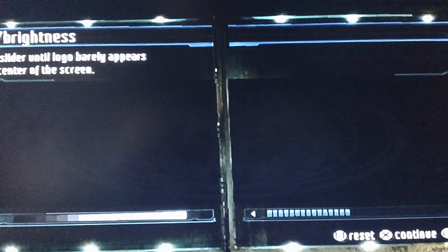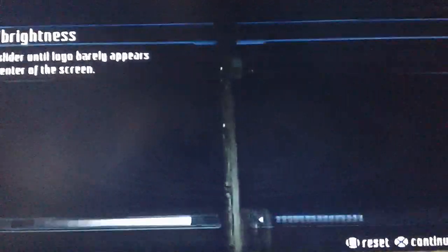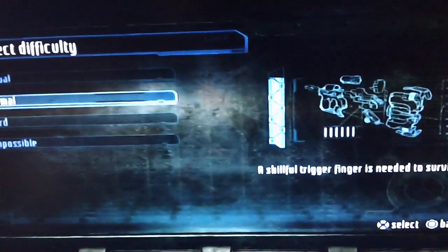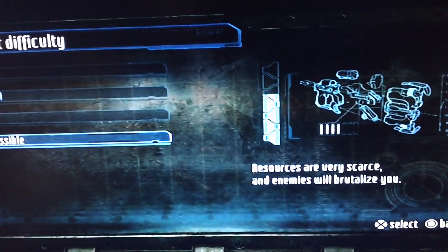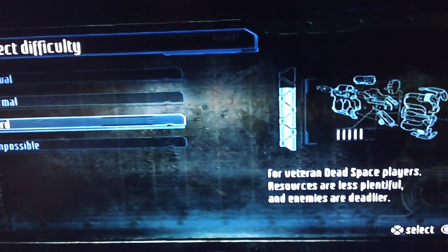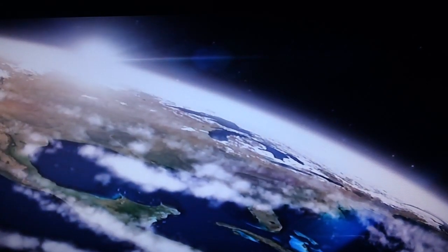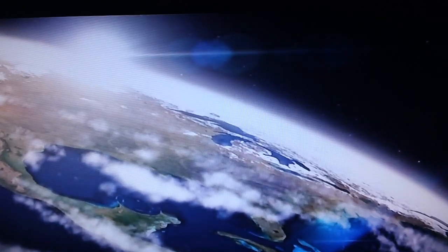I'm going to turn the brightness down for you guys, although it really doesn't change anything on the camera. I'm going to put it on impossible mode because that makes it the same rations you get in hardcore mode — though the actual difficulty in hardcore mode is pretty sure hard difficulty. I'm doing impossible just to show you at maximum how difficult it's going to be, and I haven't played in a while so it should be even harder for me than it should be for you.